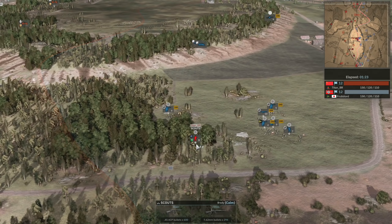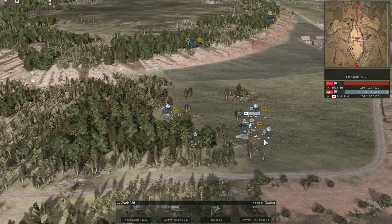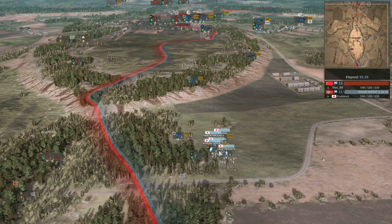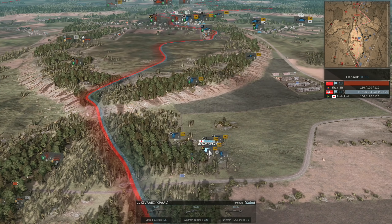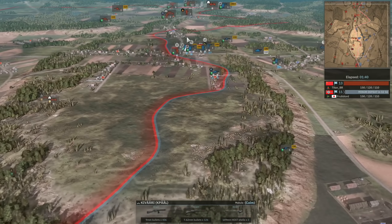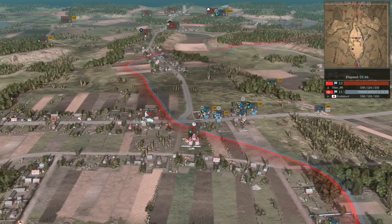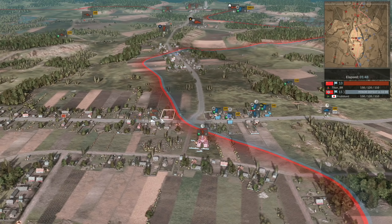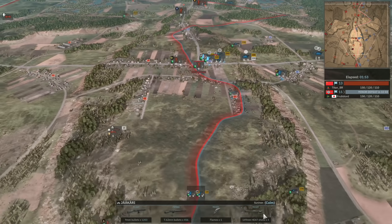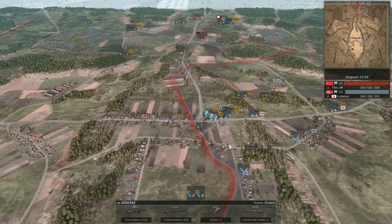Those Scouts are going to get overrun very quickly — the Thompson machine guns and carbines really won't match up well against the sheer number of SVTs they're up against. Since Frublord is just running into them, they almost killed the Kivari, which would have been a big mistake. In the town we see a triple surrender — multiple units of infantry lost from Titan. I think he lost his two Armoured Rifles — a big loss. The Yarkari of course have their SVTs as well as Molotovs, and the Molotovs are really shock and awe against that infantry.